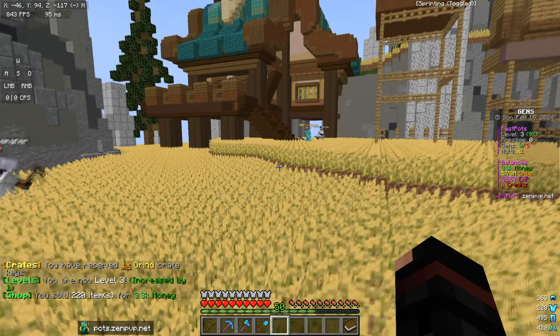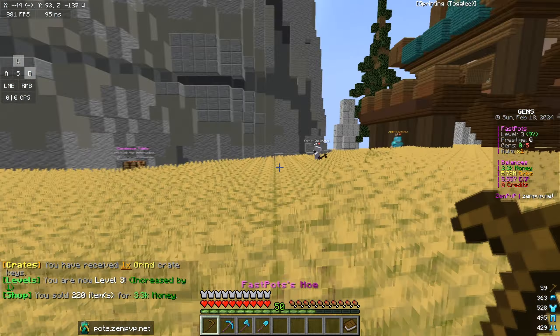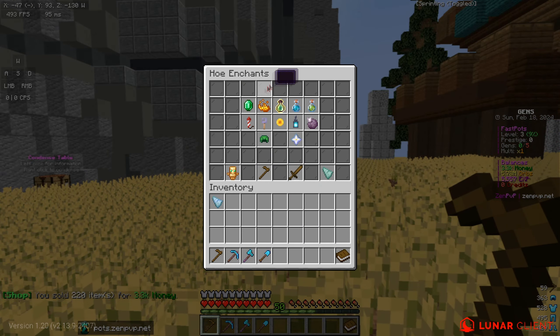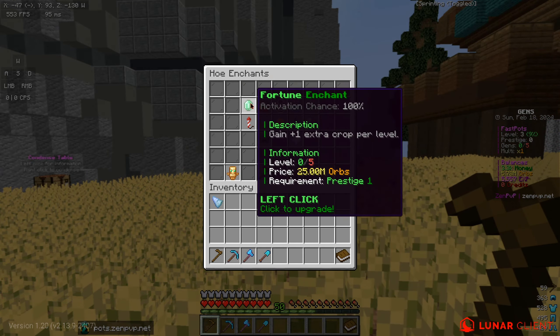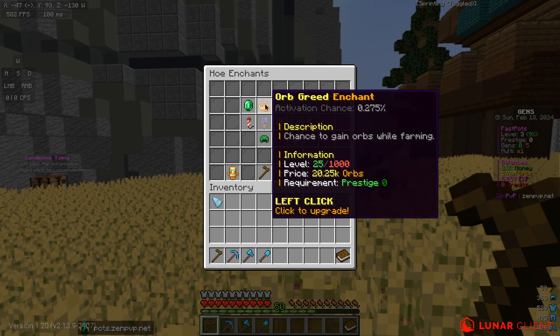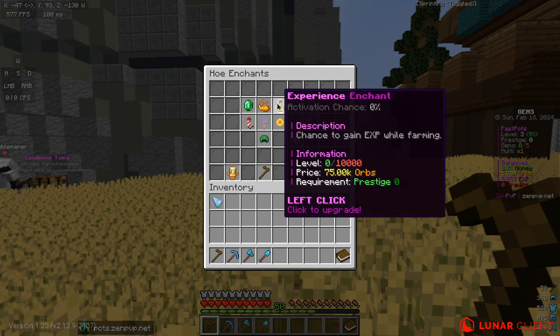If I do slash sell, does that work? Yes, you can actually go ahead and sell your wheat and get money as well. Let's go ahead and show you this — you actually have abilities to upgrade right here. So we have the fortune enchant in the menu, this costs 25 million orbs to actually upgrade. And then there's the orb read enchant — a chance to gain orbs whilst mining.